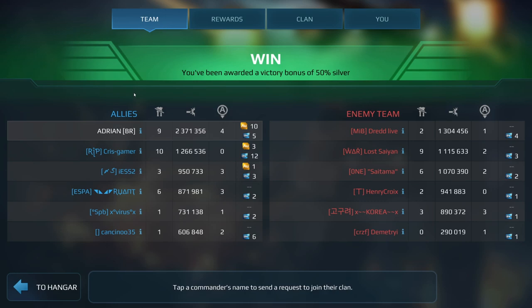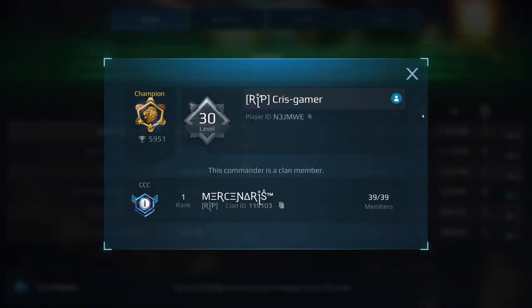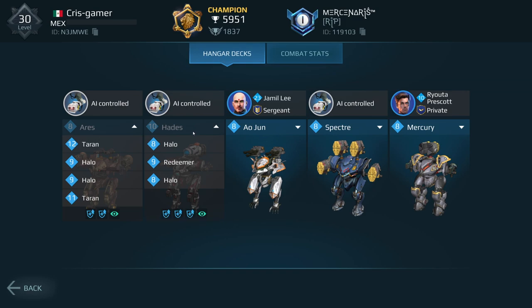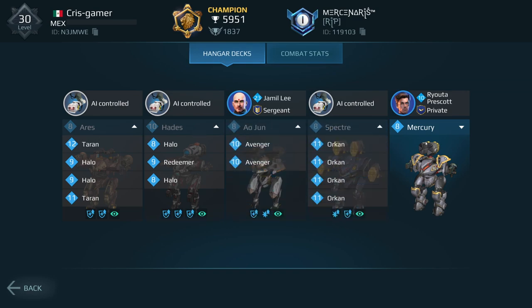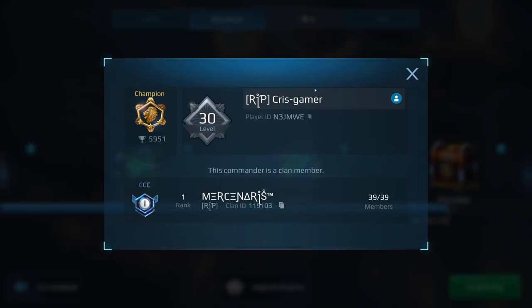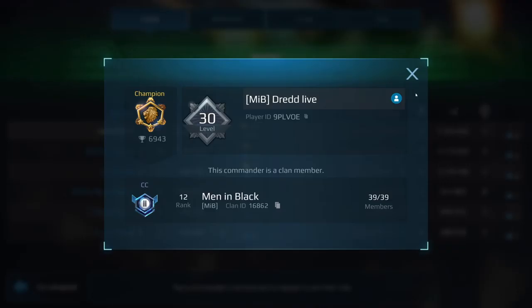Let's look at the results: 2.3 million damage, four beacons, nine kills. Looking at my teammates — one player has a level 8 Aries and level 8 Owl Jung, some meta bots. The good news is they're leveling up weapons first, which I always try to encourage — it's the best approach when upgrading your stuff.